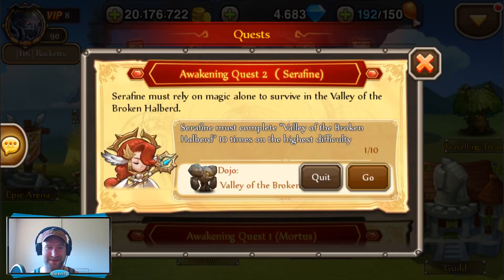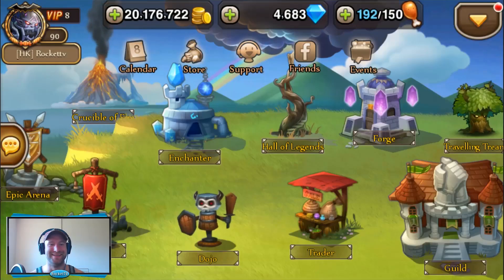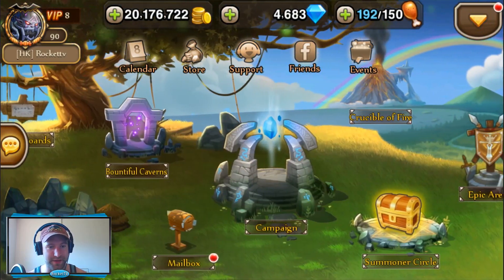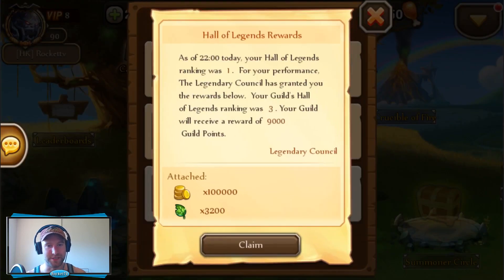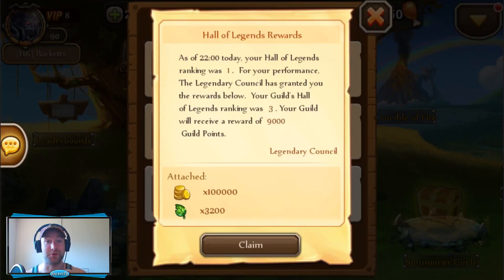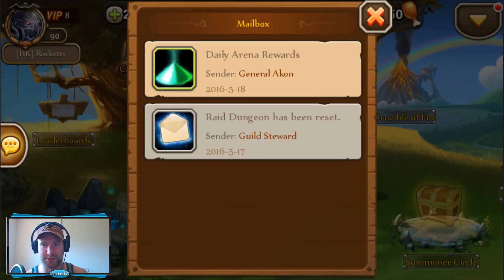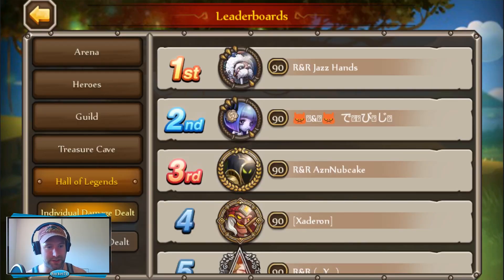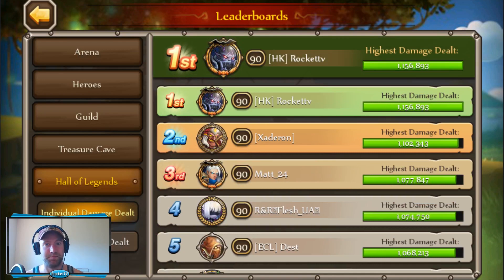The other thing I wanted to show you is I actually got number one on Crusher, which is so different for me since I almost always stink at doing Crusher. I'll show you how much damage I ended up pulling out since it was pretty good — 1.15 million. That's by far the best I've done. And if you want to know how to do it... too bad, it's my secret. Nah, I'm just kidding.